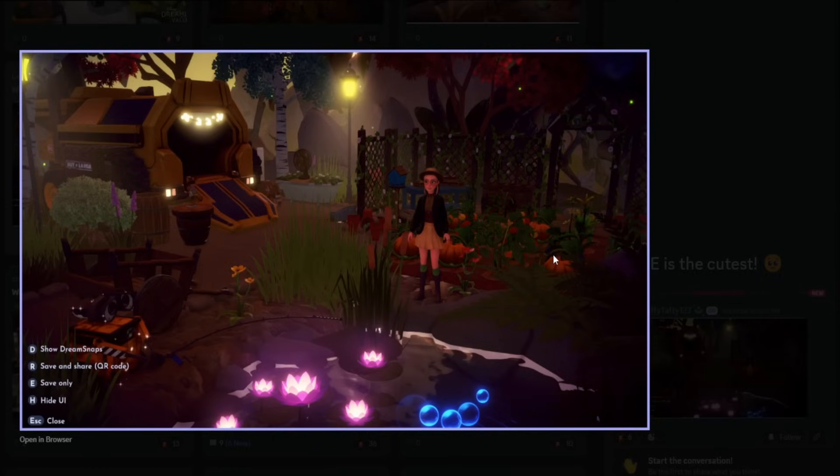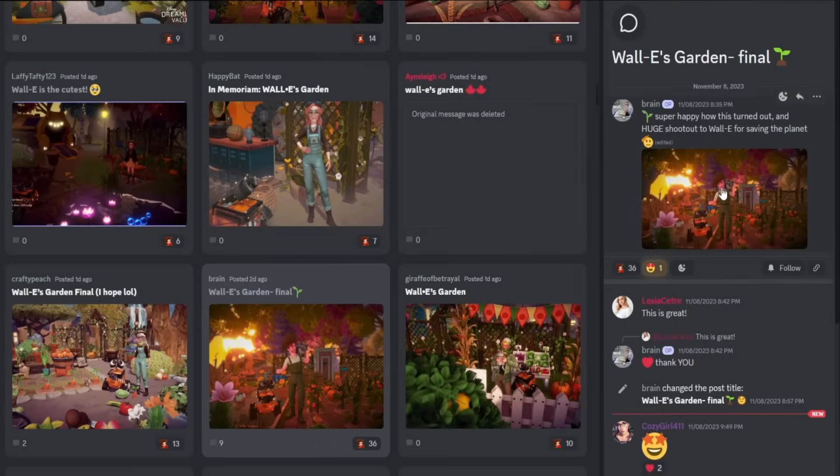We got Laffy Taffy here with a picture in the glade — I think it is — and I really like it because they captured Wally fishing. That is too cute! That had to have been pretty difficult to capture unless they got super lucky. They have the garden in here and Wally's house, so this is something you can definitely do: take a small corner of your valley, decorate it with a few items, make sure your character can be seen, and it's perfect.